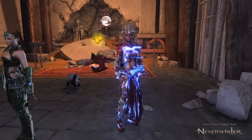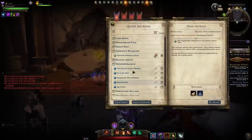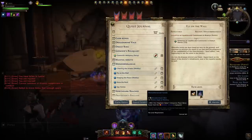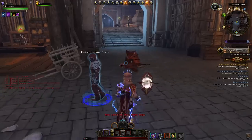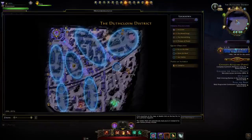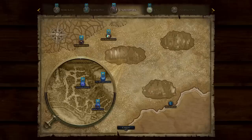Before we buy them, let's go over how you obtain the currency you need. You're simply doing quests: 12 glyphs per repeatable quest and 60 glyphs per weekly quest. Then you can go into the new zone and do heroic encounters — 10 glyphs for the small ones and 20 for the major heroics.